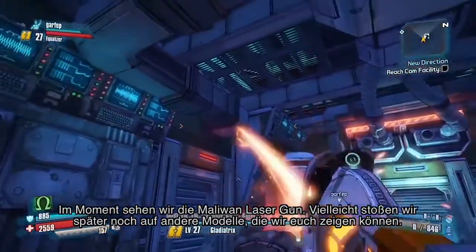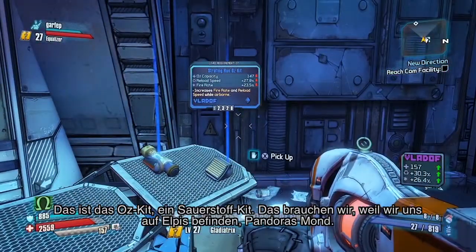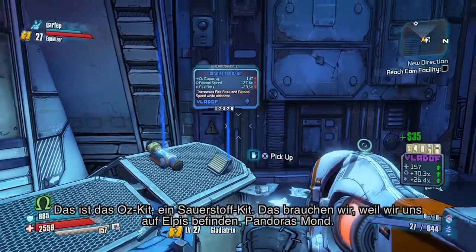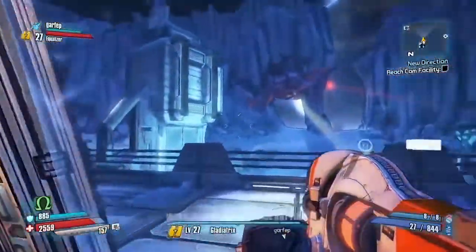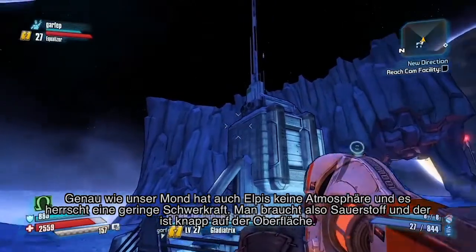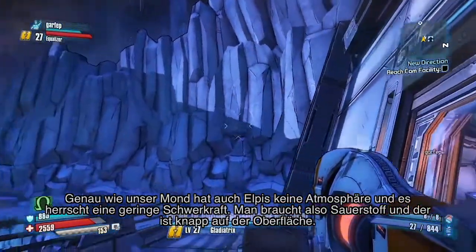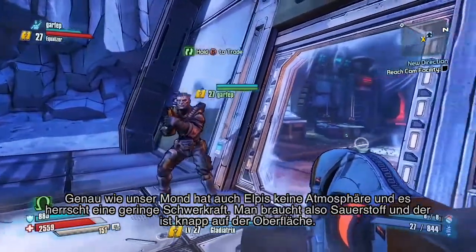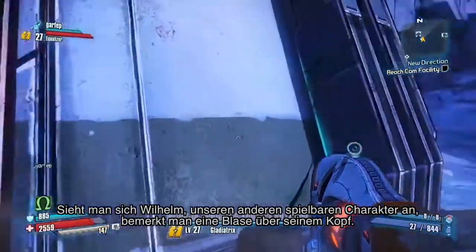Right now we're looking at the Maliwan laser gun, and we might run into a couple of different types later on. This is the Oz kit — an O2 kit. You need O2 because you're on the moon surface, which is Elpis, Pandora's moon. Elpis is just like Earth's moon in the sense that there's a very thin atmosphere and very low gravity.